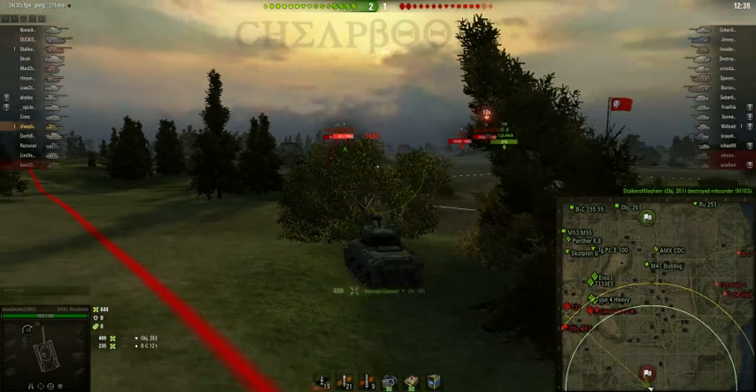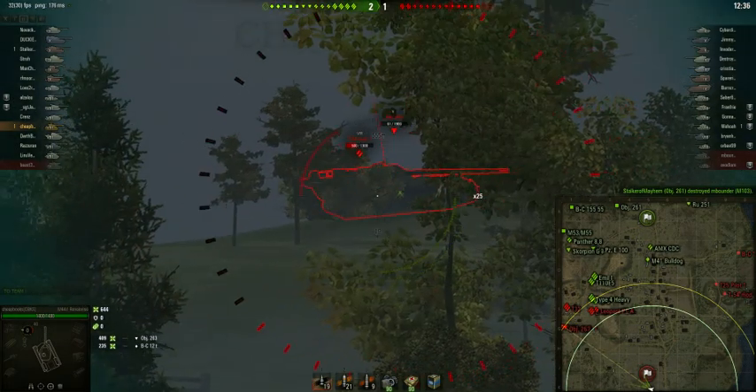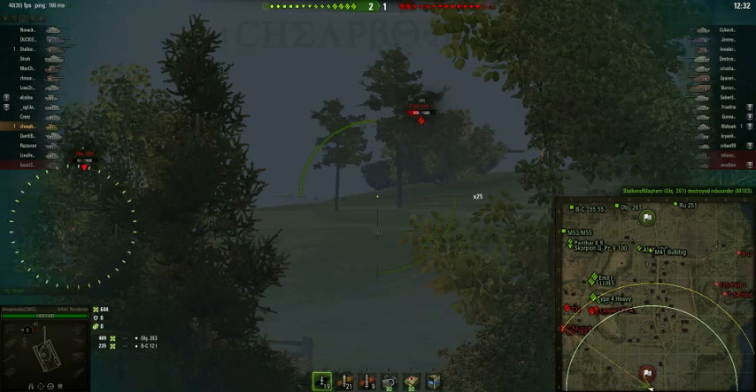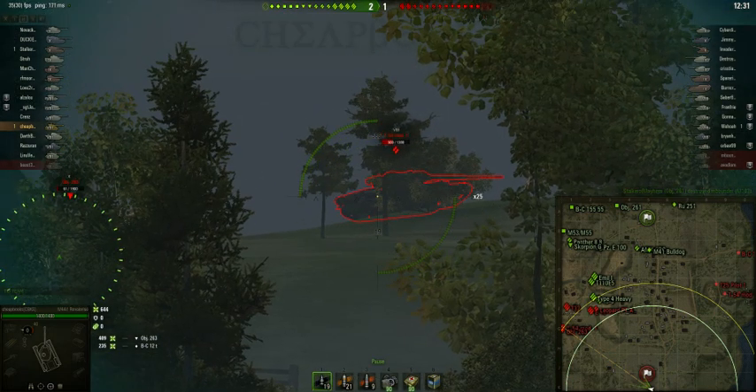I'm making sure I'm taking advantage of any cover. I zoomed out because I want to see what's going on around me — there's danger very close to me. I also use the auto-aim. When you use the auto-aim like this, you have to wait until the target is not moving if you want to increase the chance of hitting it. This would be a perfect example where I could shoot a high-explosive round, save a little money, and do damage to that tank.